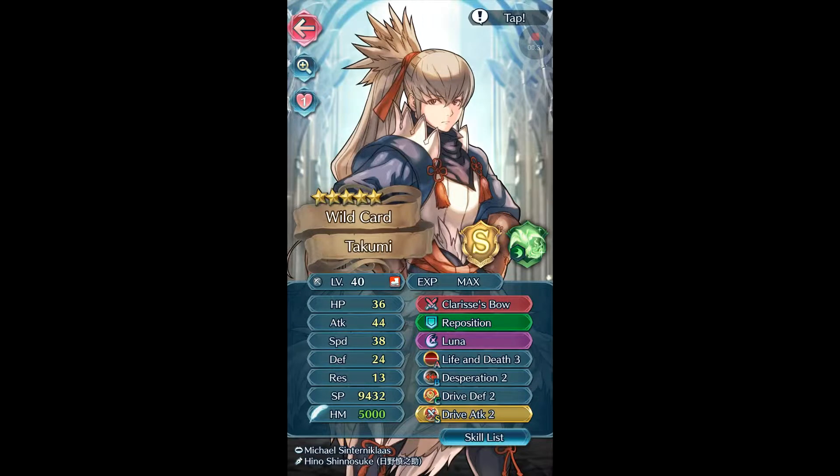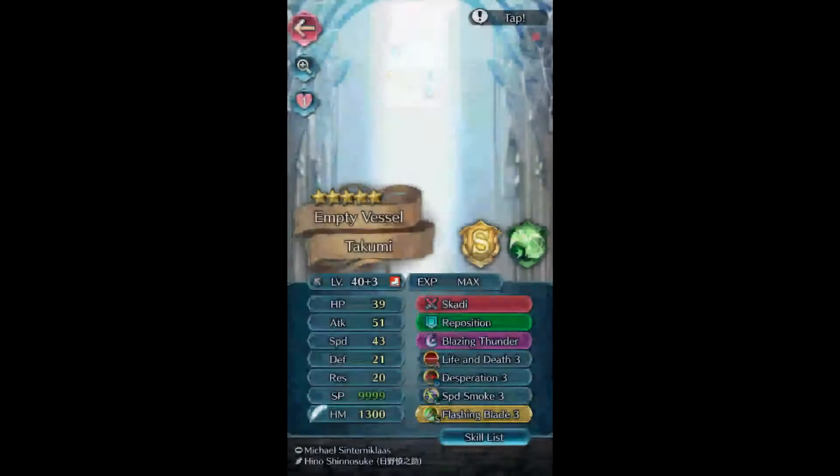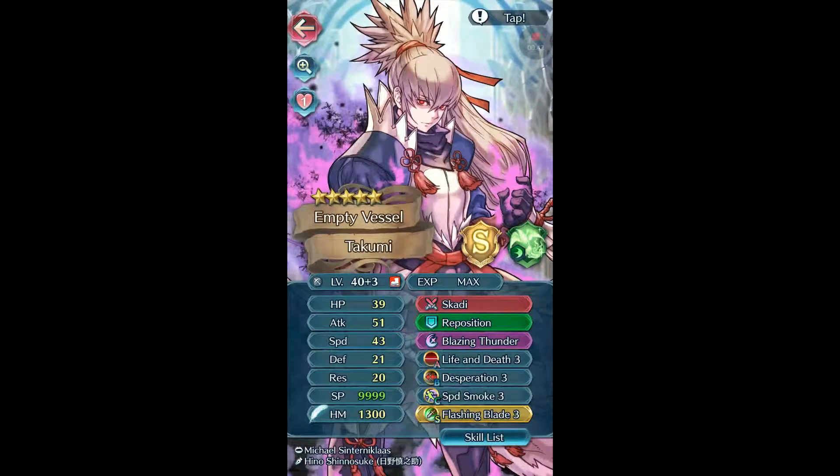I gave him Drive Defense to help make itself while Takumi is not targeted for an attack. And then Paulin Takumi is running an AoE to help take out some of the targets. He's running Hoshidan Lady to charge quickly. I don't think Speed Smoke does anything.